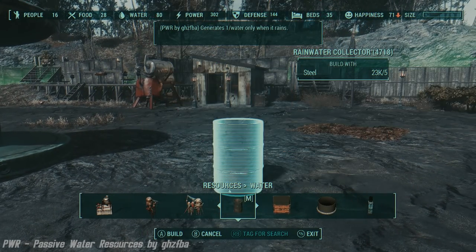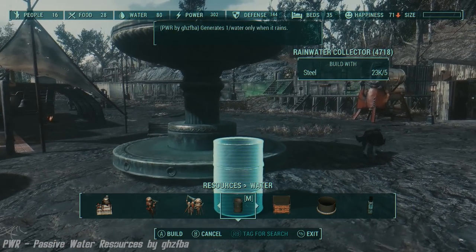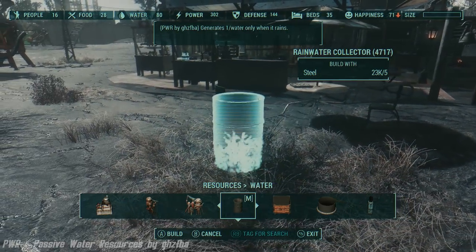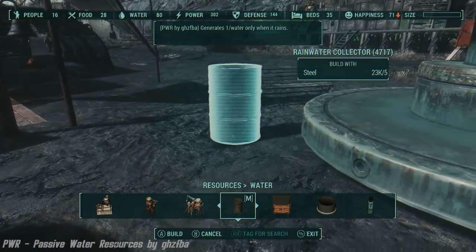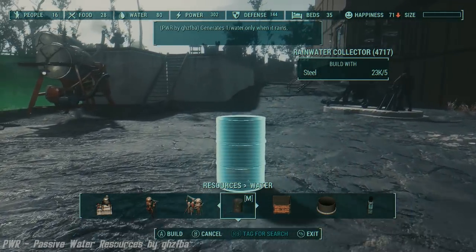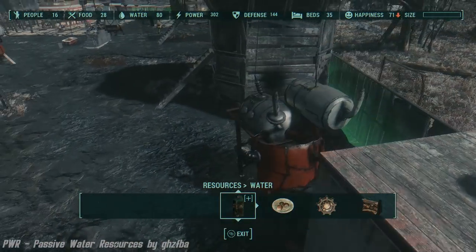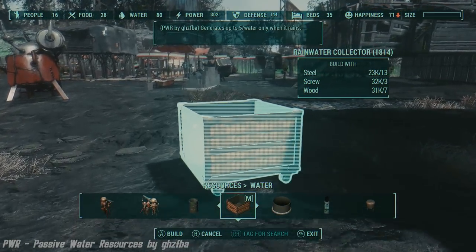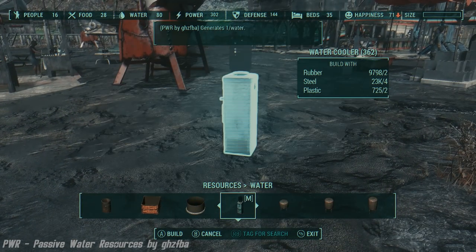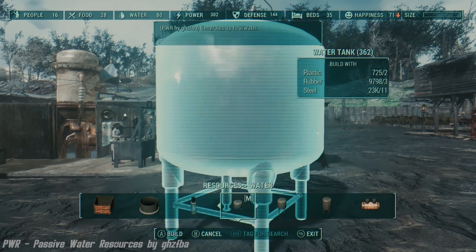Passive Water Resources by GHCFBA. This mod adds 15 water storage items to the building menu under the water category, such as 8 tanks, 4 water towers, and 3 animated rain collectors. They're called passive resources because they generate water points and other bonuses only if your settlement has working active resources — pumps, purifiers, etc. According to vanilla game mechanics, the more water points a settlement has, the higher chance the player has to get daily consumable water. Water tanks are basic containers supplying consumable water and generating water points per day. Water towers are advanced containers supplying consumable water, generating water points per day, and improving crop irrigation or settlement comfort. Impressive.